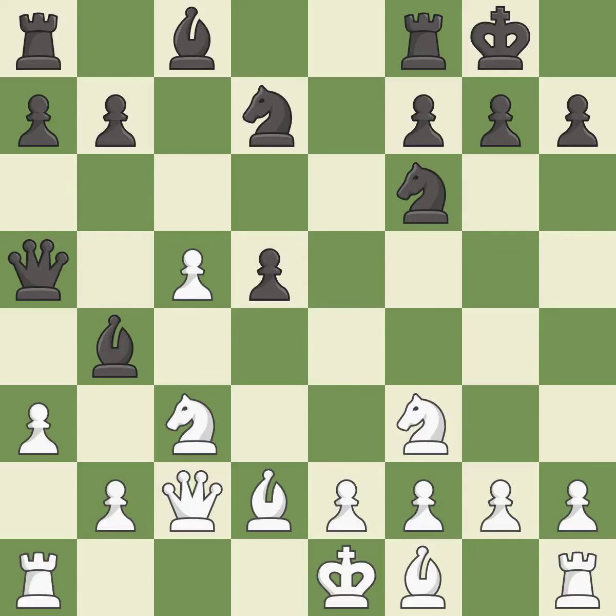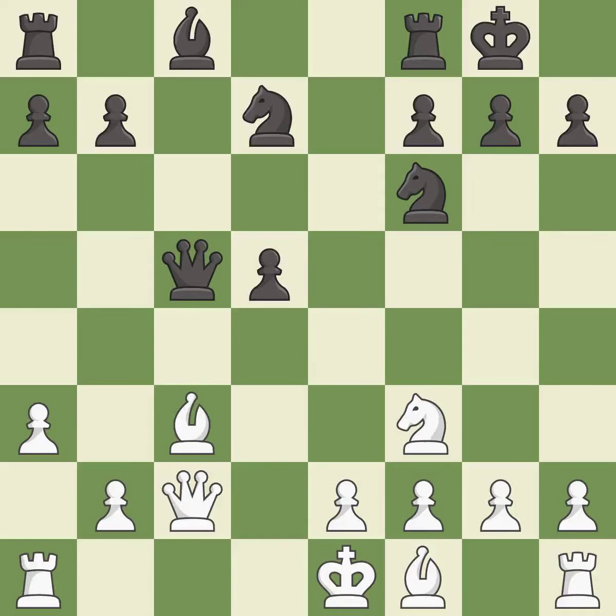The opposing bishop is kicked by a pawn and must now move or be captured. This threatens to win a bishop — it is best. This is the way to win a pawn — it is best. Recaptures — it is best. That was a free pawn. This develops a rook off its starting square, getting it into the action.